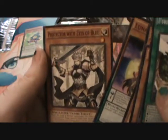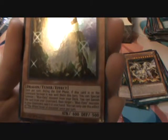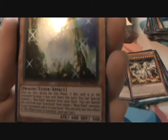Raidraptor, Lunalight, and Protector with Eyes of Blue. I think Blue-Eyes Twin Burst — I can't remember which one it is. Fire King Island, Morphage Pride, Blackwing Decay of the Ill Wind, Thunder King the Lightning Strike Kaiju for a rare. And the White Stone of Ancients for an Ultra Rare — oh, cool! So there's one of the other Blue Eyes ones; it's a tuner.